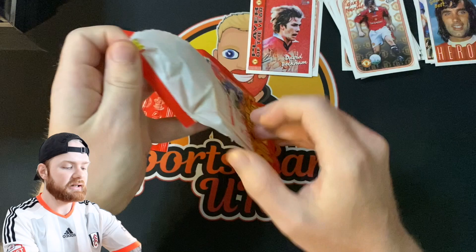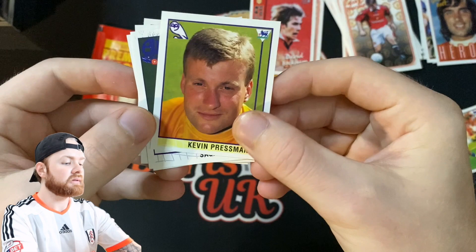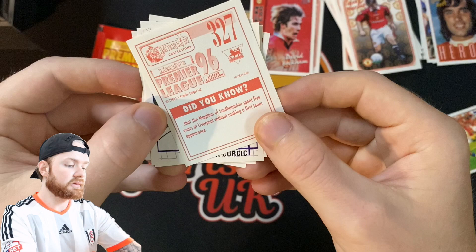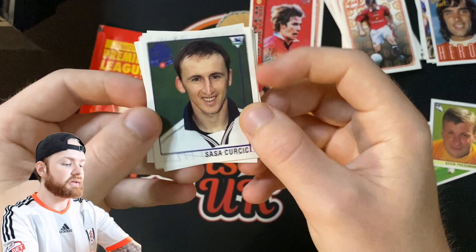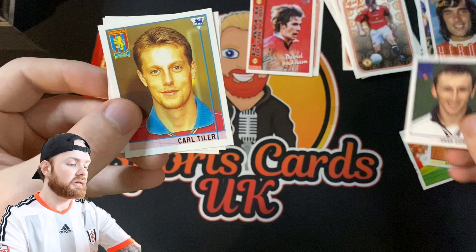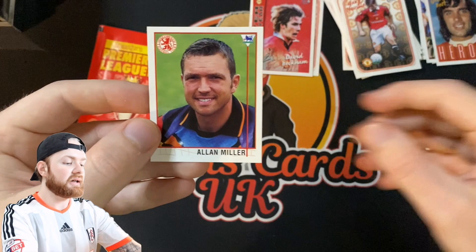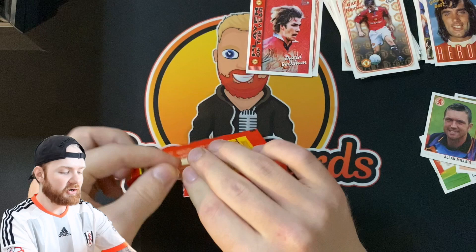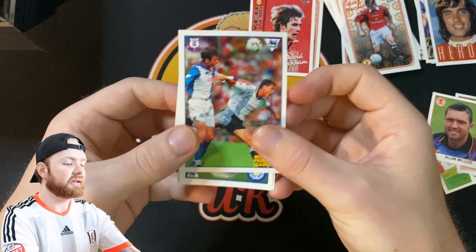Now for the last two packs — what we're looking for in here is the David Beckham Rookie sticker. We've got a Newcastle one, Kevin Pressman — that's for the Owls — Bolton Wanderers, Sasak, Carl Tiller for Aston Villa, Terry Cook which we got a rookie of earlier for Man United, and an Alan Miller of Middlesbrough. It's funny looking at the Premier League teams from 1996 because you see some of these teams and you think they're nowhere near the Premier League now.